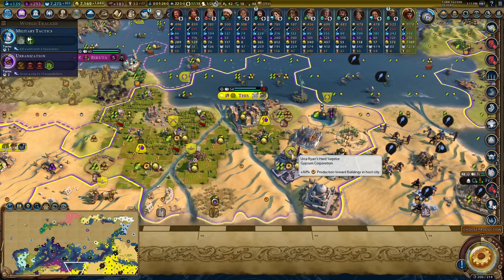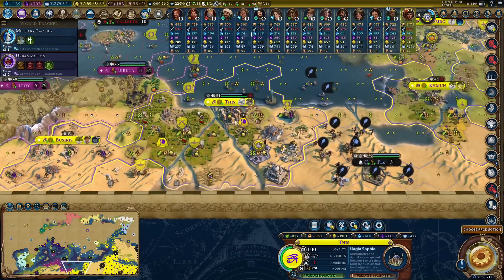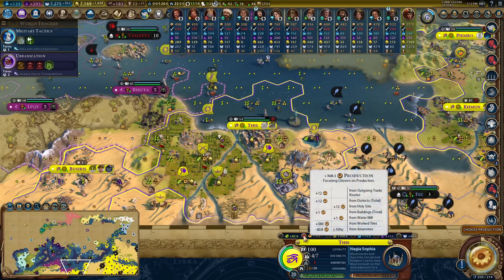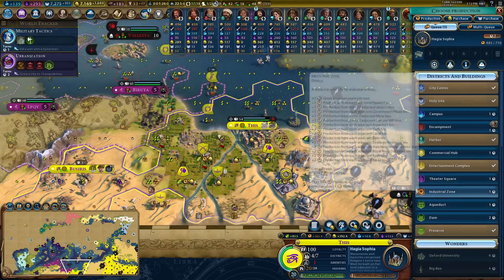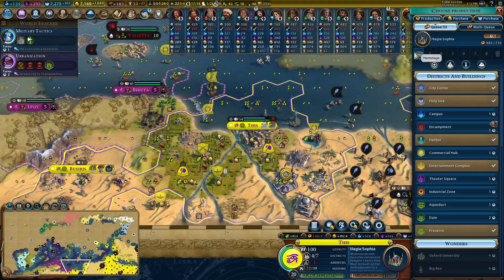Ursa Ryan's Hard Surprise - the finest gypsum corporation you'll find this side of burrata! This gives me 60 towards buildings in this city. I'm really expecting this to be able to just supercharge everything here. Actually I had the Hermitage but I'm wondering if that's what I want to do now - what I want to do is put Big Ben down.